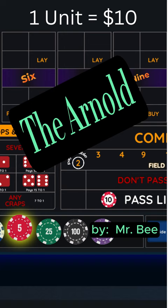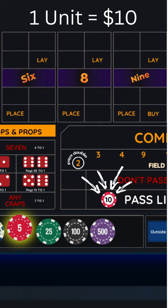How to set up the Arnold in less than one minute. You start with a pass line bet, and whatever you put on the pass line will be one unit. In this example, the pass line bet is ten dollars.